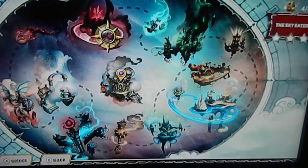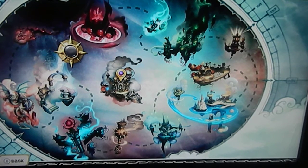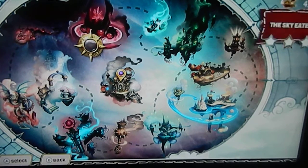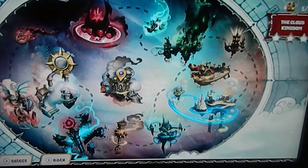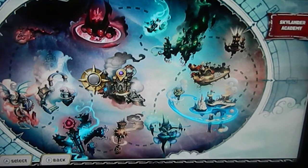There's also Drill X, Pipsqueak, the Cyclops, Malkin Mountain, and Bringing Order to Chaos. In Swap Force, there are levels with Evilized Glumshanks.